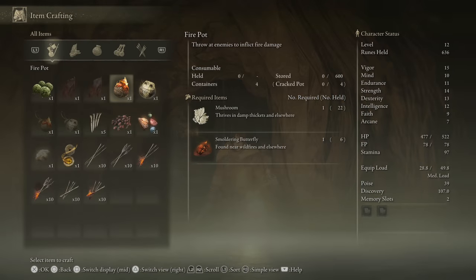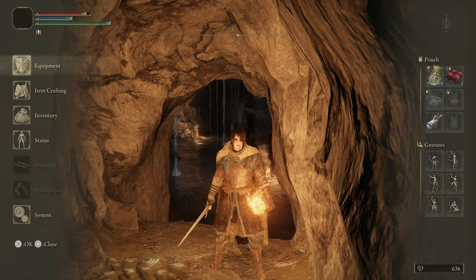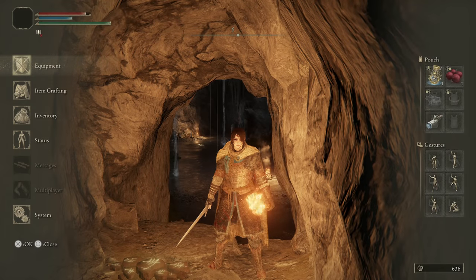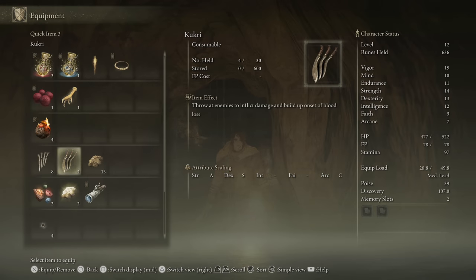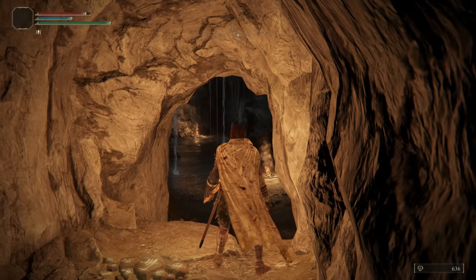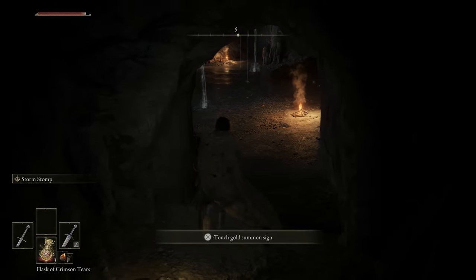First, the Demi-Human Chiefs are weak to fire, so I'm going to craft four fire pots and put them on my hotbar. I'm also going to use my Kukris. Once we get further back in the cave, we should be able to pull — if not kill — a couple of the small ones before the Chief even gets close to us.